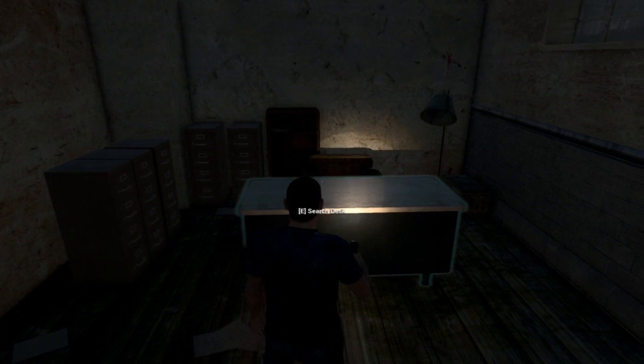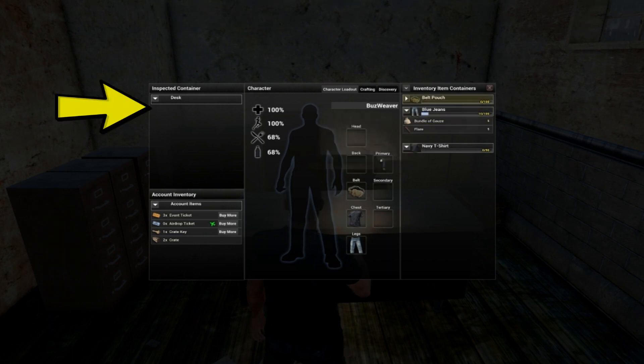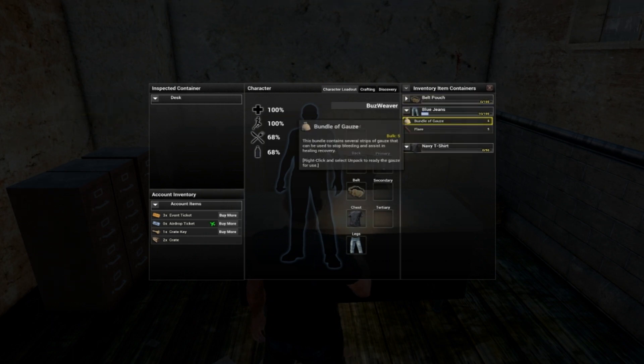Hovering the reticle over objects will highlight those you can interact with. By hitting the E key, you can conduct a search and anything you find will appear in the inspect container. From there, you can simply drag and drop the items into your inventory.